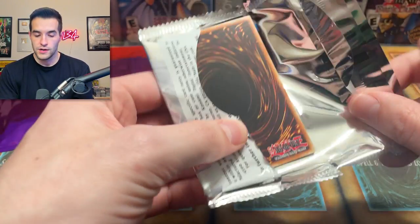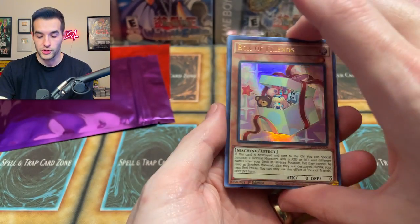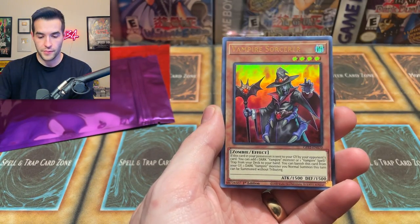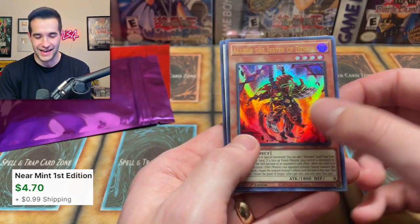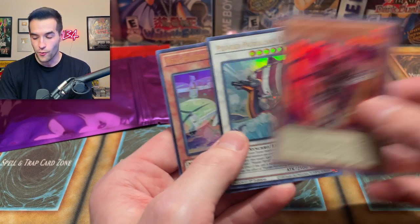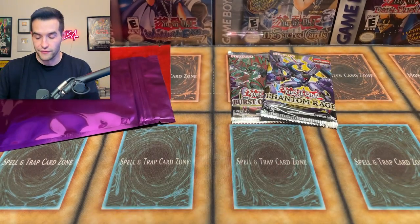Ghost of the Past 2 — you know what they haven't reprinted? Ghost Rare Dark Magician Girl. We got a Vampire Sorcerer. Ooh — Aluber the Jester of Despia! It got a lot of prints, but that's still one heck of a pull — one of the best pulls in the set for sure.